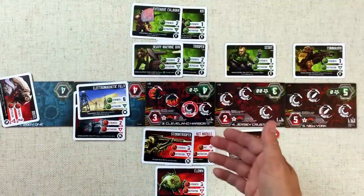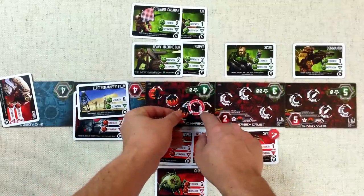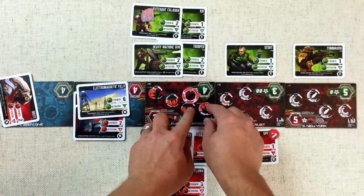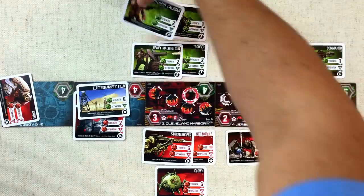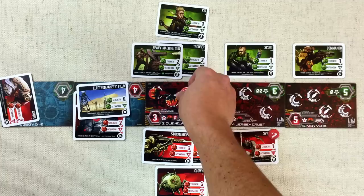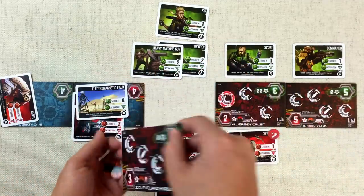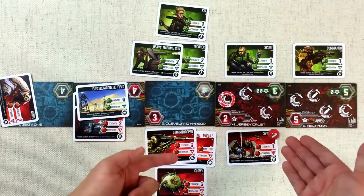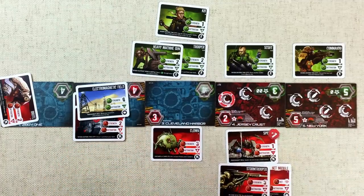It's time to use a module. The Moloch player throws the Net module down onto the Stormtrooper. The Net lets you discard a card to disable a soldier on the other side — they can't do their skill or their strength. The Moloch discards a Move card and throws the net on Lieutenant Callahan, effectively reducing two strength from Callahan plus the one-to-all-soldiers buff disappears. This brings the Outpost down to five strength; the Moloch is at six. The Moloch wins again and gets to kill someone — they get rid of Lieutenant Callahan. The Stormtrooper with the net module moves forward.